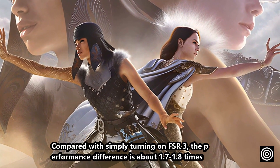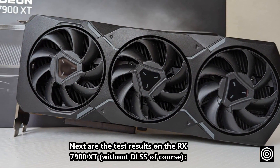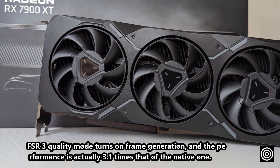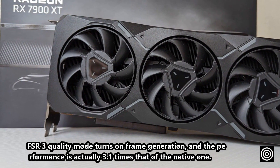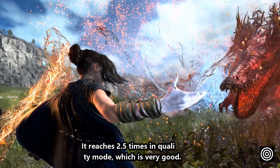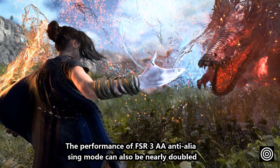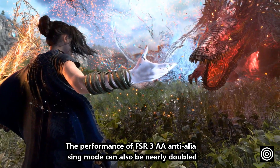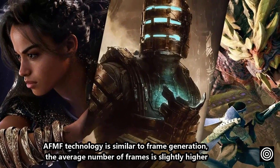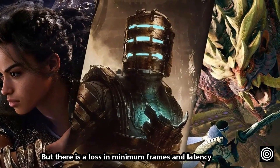Next are the test results on the RX 7900 XT — without DLSS, of course. FSR3 quality mode with frame generation enabled achieves 3.1 times native performance, and quality mode alone reaches 2.5 times — very good results. FSR3 AA anti-aliasing mode can also nearly double performance. AFMF technology is similar to frame generation; the average frame count is slightly higher, but there is a loss in minimum frames and latency.